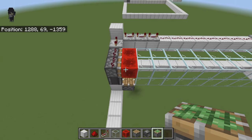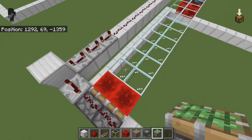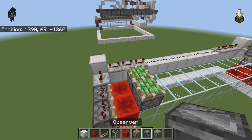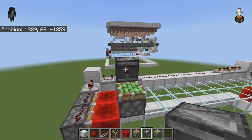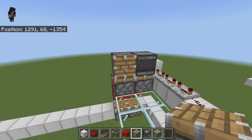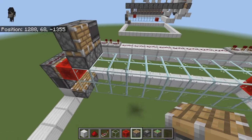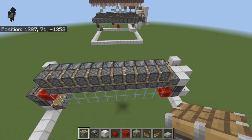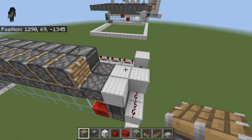Once you have this in place, come to your two glass blocks right here — not the two redstone blocks, but right here — and place in two sticky pistons. Take an observer and place it with the red dot facing sideways, then take a normal piston and place it in there facing forward. Replicate this across all these blocks so that when it's done it should look something like this.